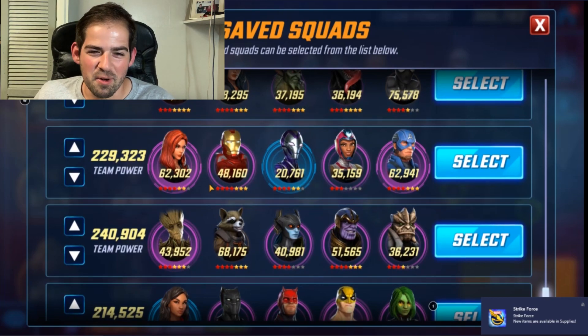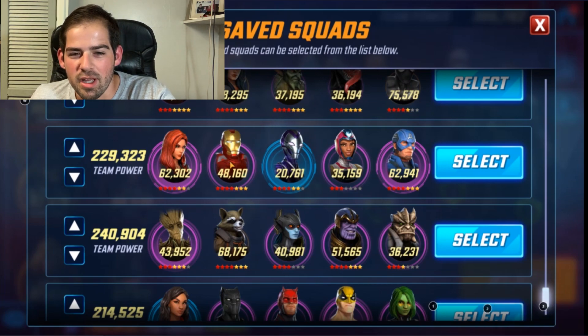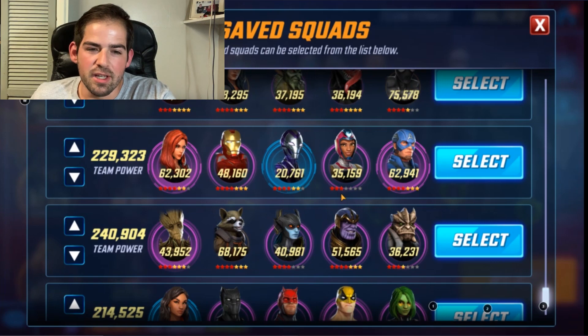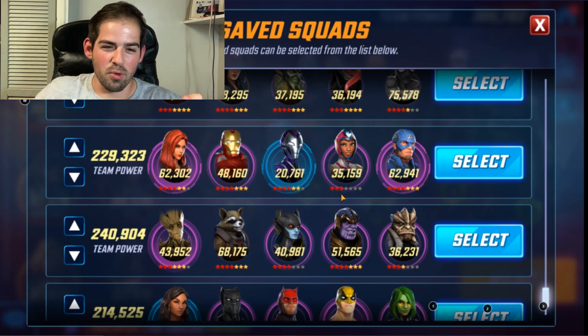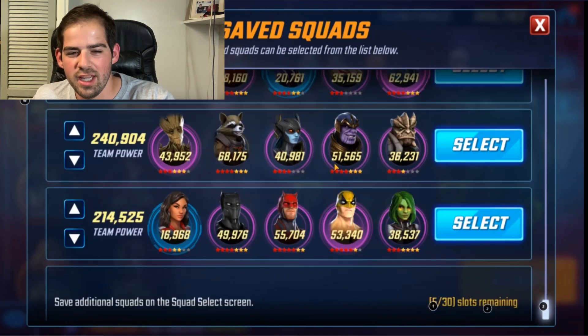Next up we have what I'd call a Power Armor Avengers team. You have Captain America, Black Widow, and Iron Man, who are all Avengers. Ironheart assists Iron Man and Rescue has good synergy with this team. If you don't have Ironheart, throw Hulk in there. If you don't have the full team, it's better to blitz with a whole group that has four of the Unity characters plus one non-Unity character, just getting wins.